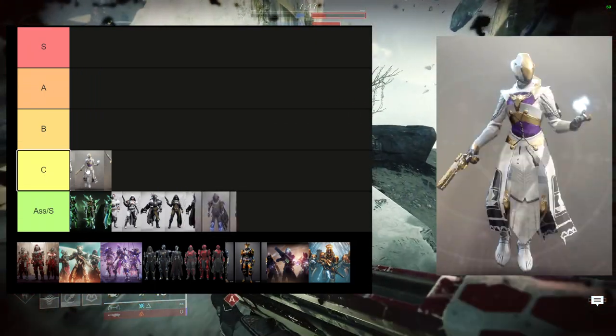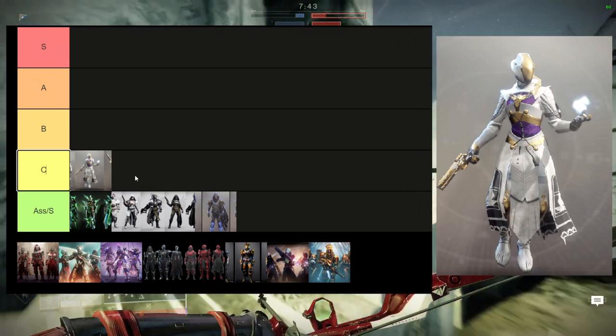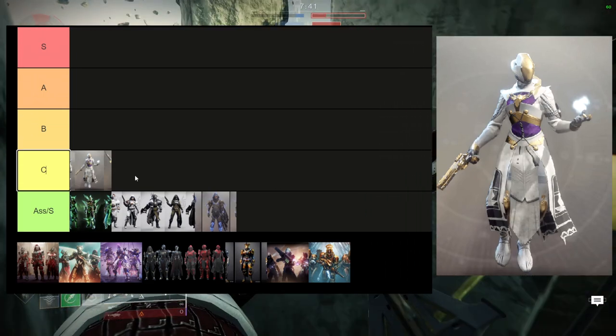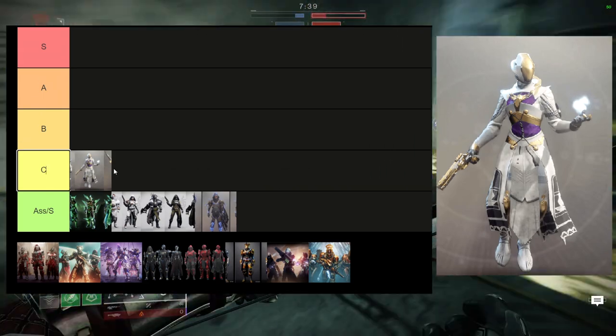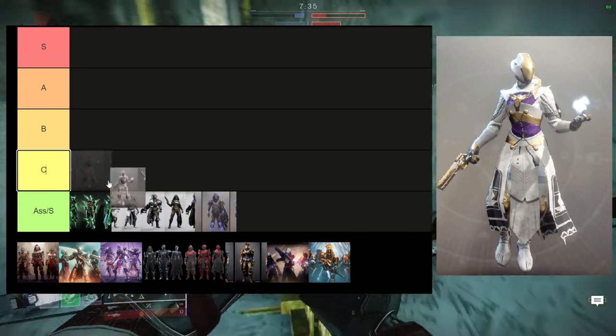This one's the first we're going to explain. I like the chest piece quite a bit. I think the boots are really cool. I think the arms are decent. I think the helmet's pretty terrible and I think the bond is okay. That's pretty much what I think about this — I never use the armor set, which is why it's at C tier.